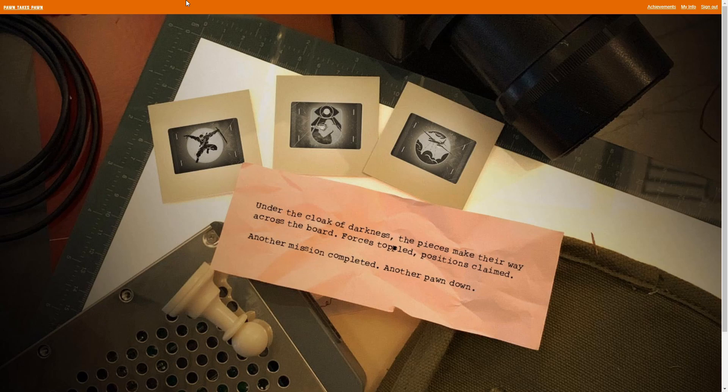So to do this, all you have to do is go to PawnTakesPawn.com and make sure you're signed in — you've made an account if you haven't already. It's important you're signed in; you'll have to put your email and stuff like that in there.